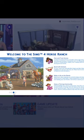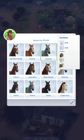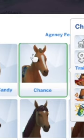The Sims 4 Horse Ranch is here. Let's download the DLC and get into it. So since we're on the ranch, let's buy a horse. This one will do. He's cute.